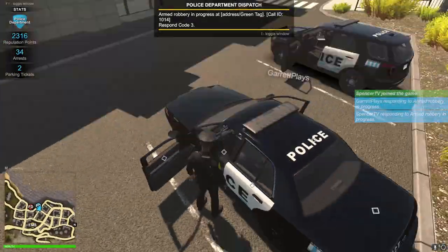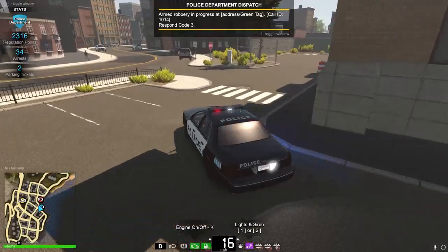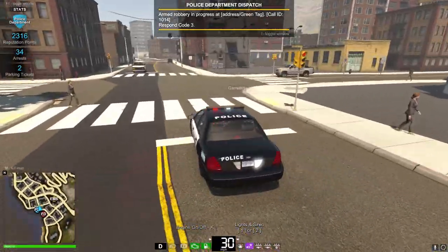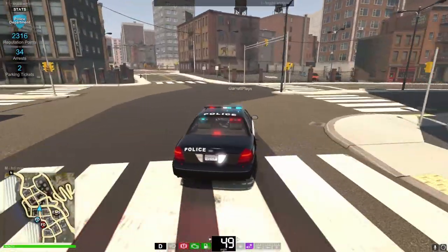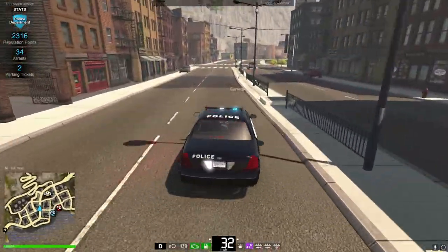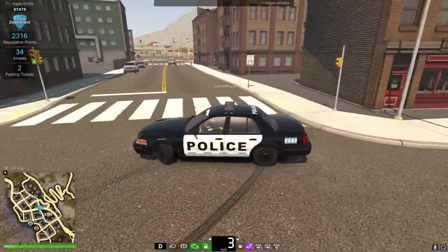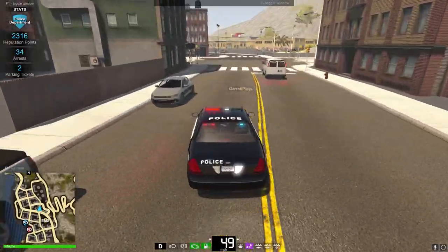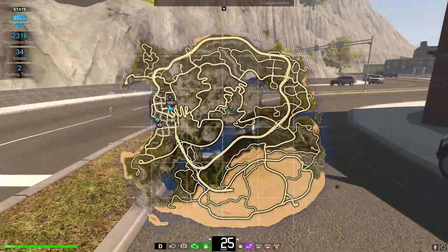Let's both ride in the old Crown Vic - light them up, code three! You got GPS? Let me open that up. You're going to want to take the freeway - follow this road. What does dispatch say? We know it's an armed robbery in progress, the call is a 10-14.